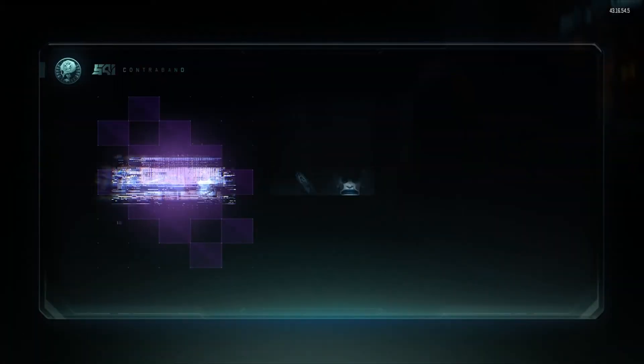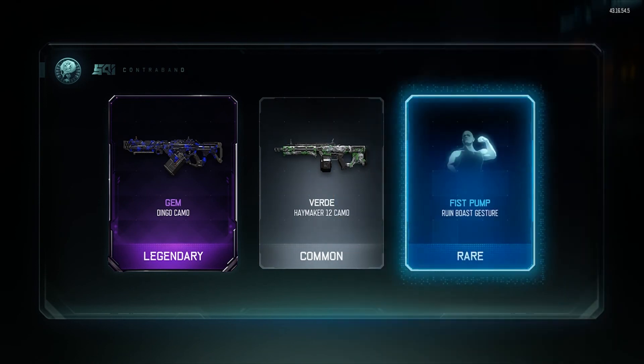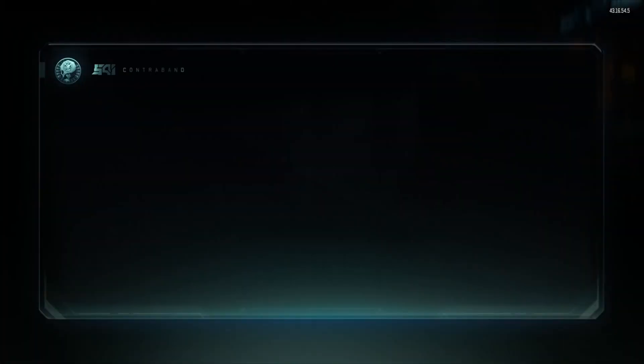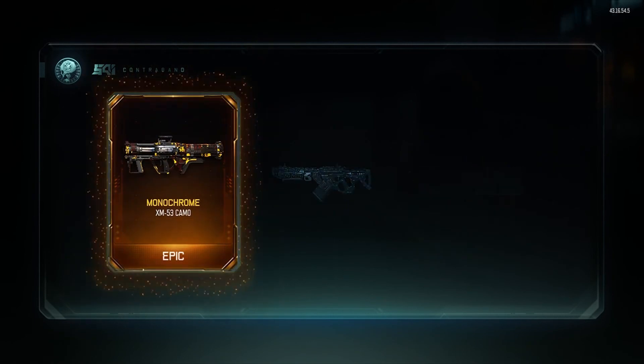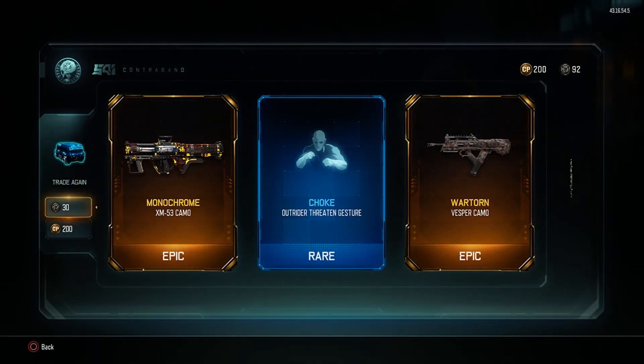If you guys can leave down in the comments below what that camo is named — Gem for the Dingo! I'm gonna have to start using the Dingo again just because I used gem. If I could get gem for the Vesper that would be awesome. War Torn for the Vesper — give me a Vesper epic skin!